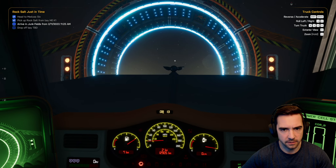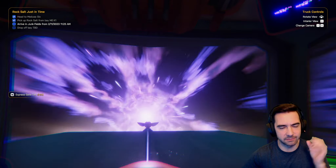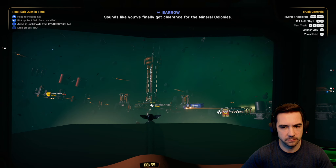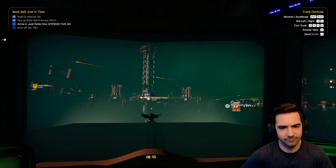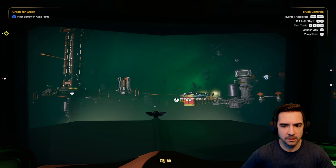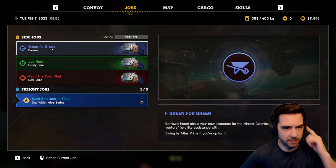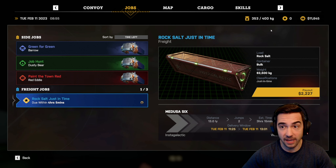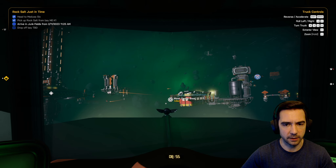We're going to Junk Fields. This is a tight timeframe job — I've got to deliver between 11 and 25. Sounds like you've finally got clearance for the mineral colonies — swing by Atlas Prime sometime, working on a business deal that might interest you. Let's go meet Dusty Bear and see what he wants. This job is due between 11 and 25. Right now it's 8-9 in the morning, so I've got a couple hours to get there.